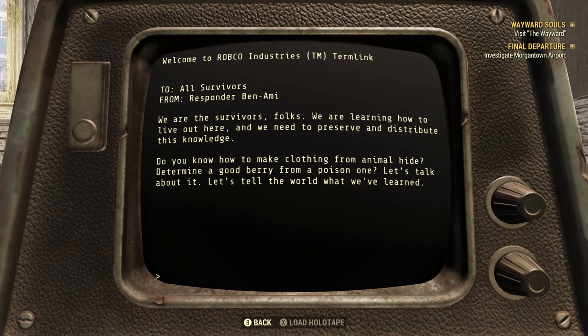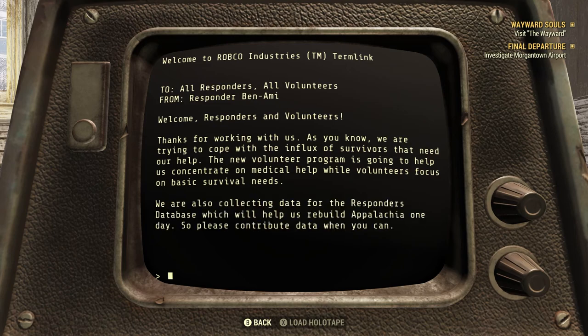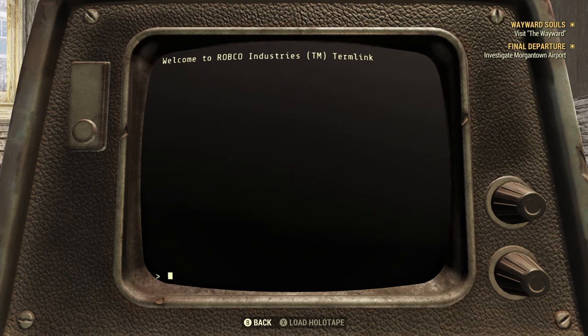Lately most of the survivors are too injured to help themselves, let alone others, but they see the kiosk as a sign that people will be arriving soon to help — we need that hope. The kiosk seems to have some issues; the message of the day keeps cycling every hour. We are the survivors — we need to preserve and distribute knowledge. Welcome, responders and volunteers. The new volunteer program will help us concentrate medical help while we collect data for the responder database to rebuild Appalachia.